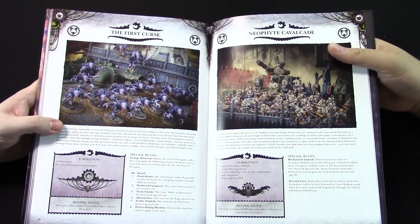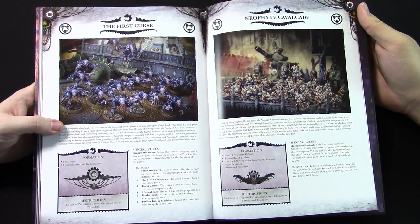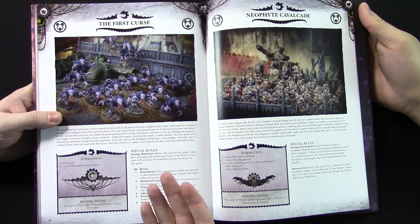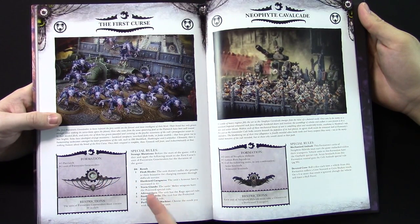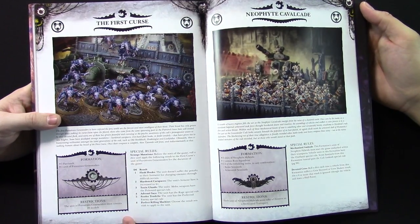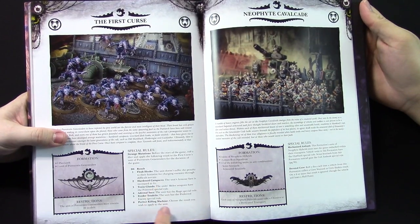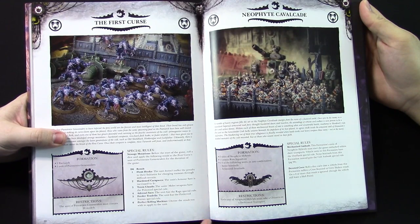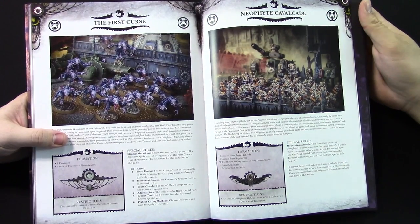First Curse — I think this is going to be a popular one. It's Patriarch plus pure strains. You have to take 20 Genestealers though. But they're so good that I don't feel like that's a huge problem. Plus you get a Strange Mutation for the unit in the formation. Flesh Hooks basically means they don't take initiative penalties for difficult terrain — you get your assault grenades equivalent. Hardened Carapace is probably pretty nasty as well — a simple 4+ save. Toxin Lands gives poison melee weapons — also not nice. You can get the Rage special rule, Preferred Enemy, or Perfect Killing Machine — you just get to choose which one you want.